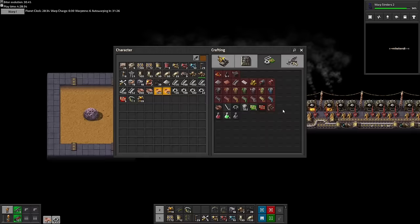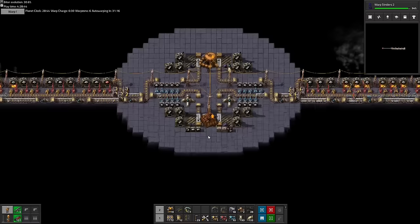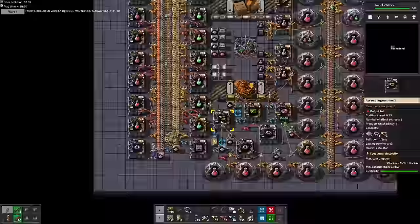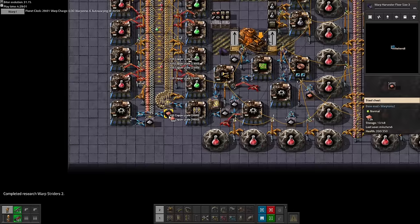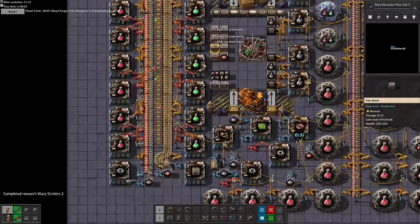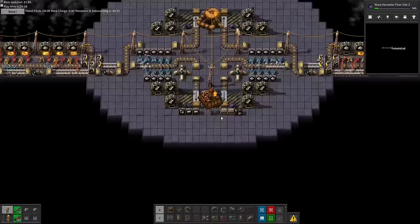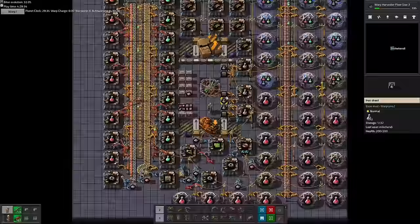Anyway, as the situation seems at least semi-stable again, we can head back inside to give signs another much needed refill. We now have only a single chest of copper left. And thanks to the doubled iron production, we can fill up the full six chests of iron for signs, and still have plenty of iron left over to smelt steel.